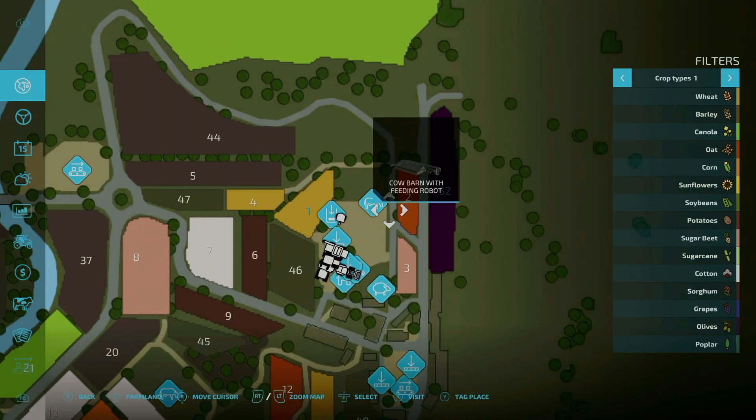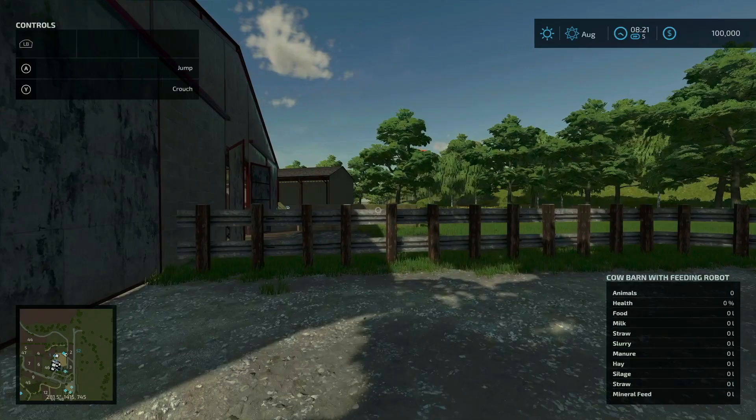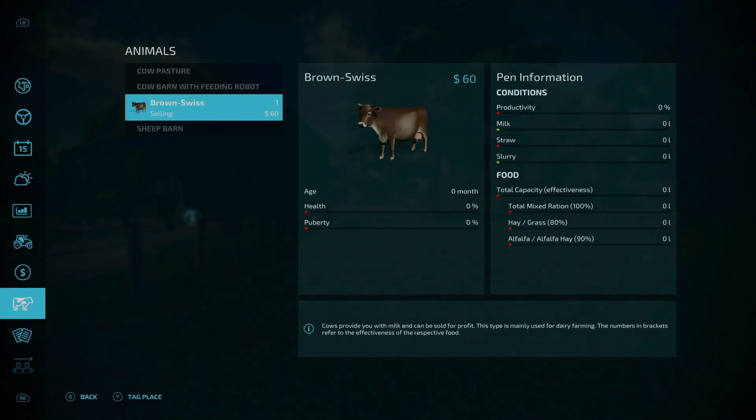If we go out to our main farm and take a look, we go ahead and purchase a cow. I think the trigger is over here — there it is. Let's get one cow in there. I think what they adjusted is this: if you look at the right-hand corner you'll see under total capacity and food — TMR 100%, hay/grass 80%, alfalfa/alfalfa hay 90%. I believe the adjustment was the inclusion of alfalfa and alfalfa hay as well as hay and grass under their own categories, and then TMR gives you the full productivity conditions needed.